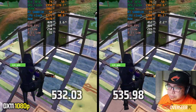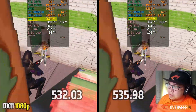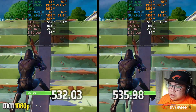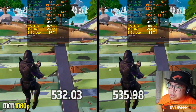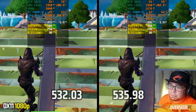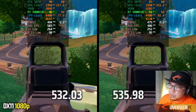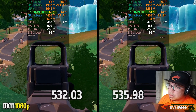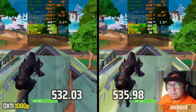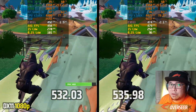Testing Fortnite DX11 — the latest driver uses more RAM and significantly more VRAM. Performance is much worse, with a big difference in 1% lows and average FPS. GPU usage is similar but CPU usage is about 5-6% higher on the latest driver. We ran this multiple times and consistently got the same results, confirming the previous driver is much better for Fortnite DX11.